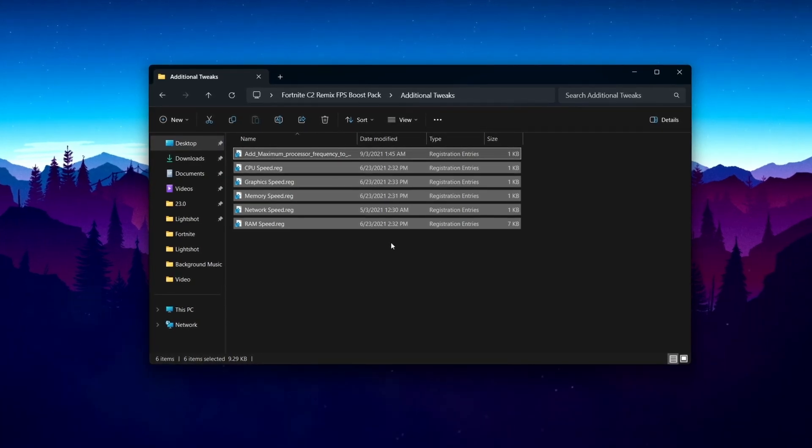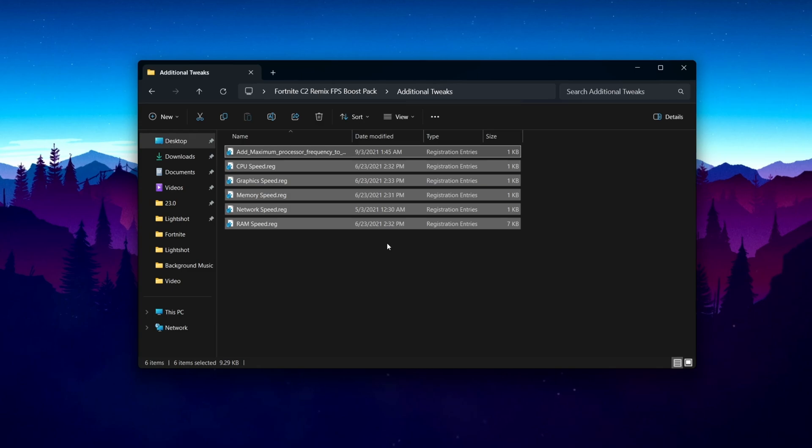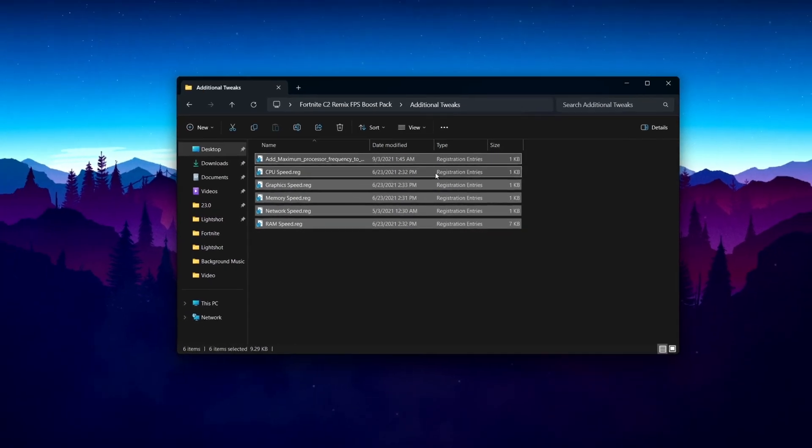Do the same step for all these registry files — this is completely safe, you don't need to worry about anything. For extra safety, you can create a restore point on your PC before proceeding. Once you have installed all these registries, go back and move on to the next folder.